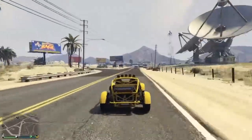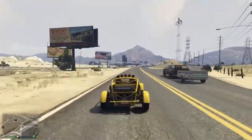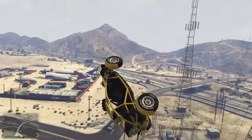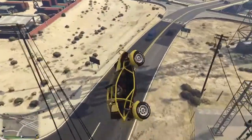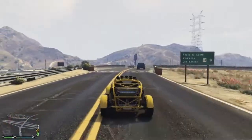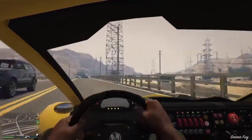You might be thinking it only goes 120 miles per hour, but this is a very light car, weight light. Watch this - you're going to see a ramp coming up and I'm going to ramp off and look how high I go. Just from that car, and you flip so easily with this car because it's lightweight.